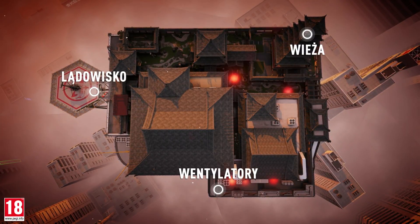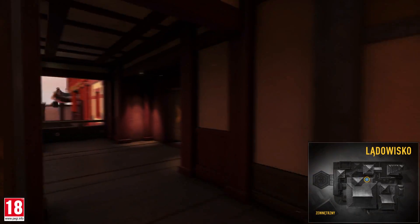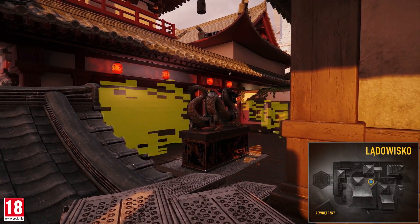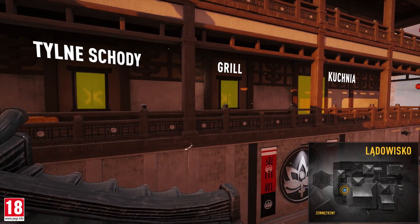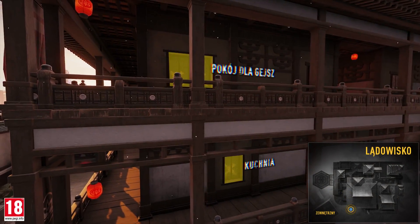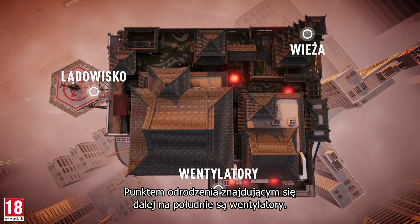Skyscraper has three spawn points. Located to the west is the helipad. Let's turn left to see the entrances. Back to the helipad — let's go now to the right. The ventilation unit spawn point is located to the south.